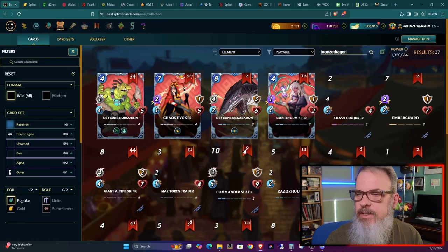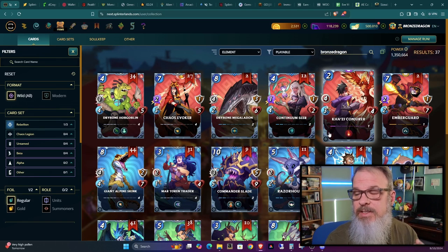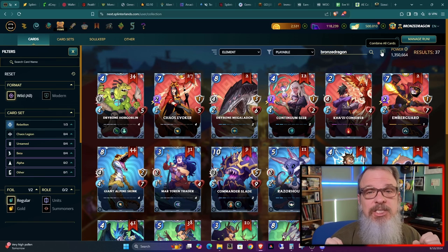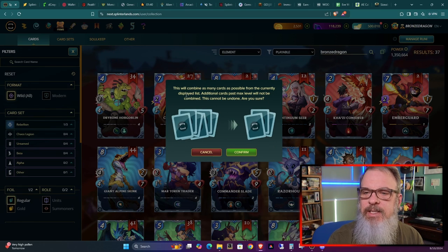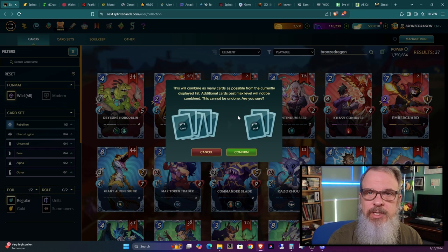Now, I may have missed this — please call me out and tell me when they added this to the game — but somebody else pointed it out on their video. They've added a 'Combine All Cards' button at the top. I think it was KGM Jam who pointed this out. This is a great quality-of-life improvement because otherwise I'd have to cut the video and go through here and combine these all by hand, which last time took me like half hour to forty minutes. The combine all button also warns you: it will combine as many cards as possible from the currently displayed list, additional cards past max level will not be combined, and this cannot be undone.